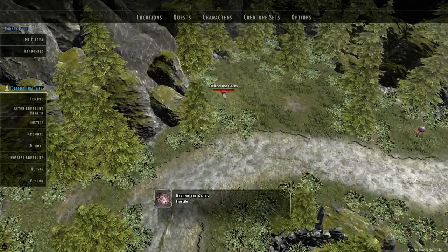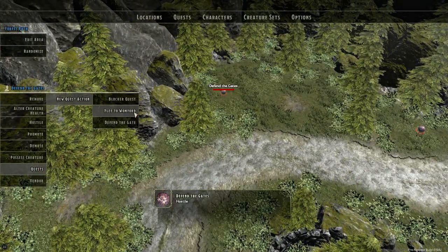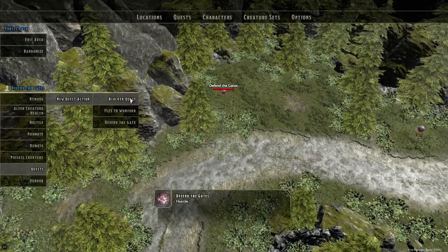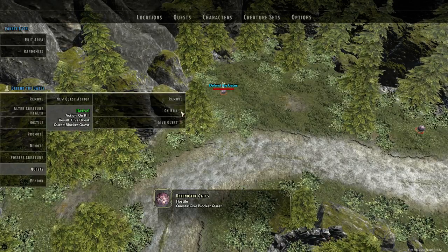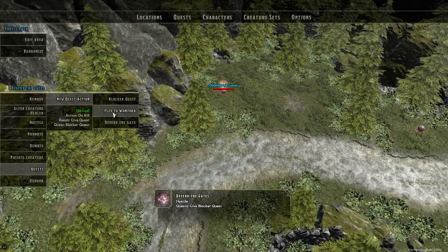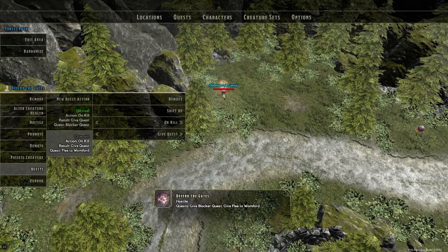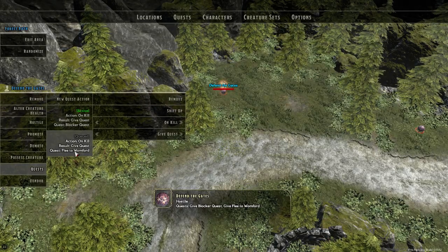The next thing we do is place the blocker quest on two monsters. I have a monster here called Defend the Gate — it's a spider egg, so it's really easy to destroy. We add the blocker quest and set it to on-kill to give the quest, and then we're going to add Flee to Wongford as the second thing. So if the players choose to kill this egg second, they will get the Flee to Wongford quest.